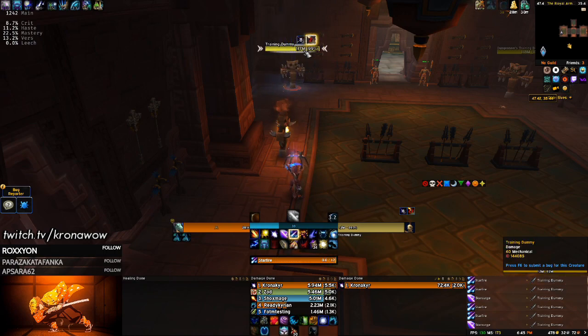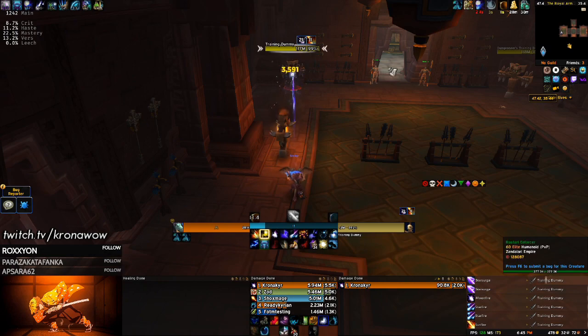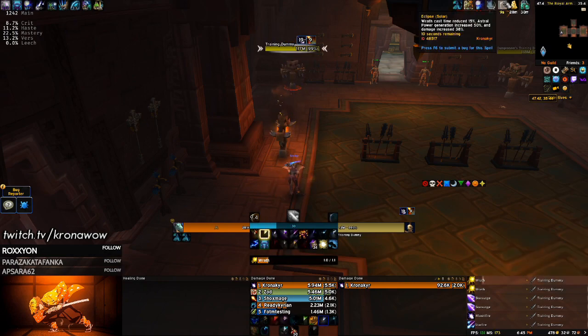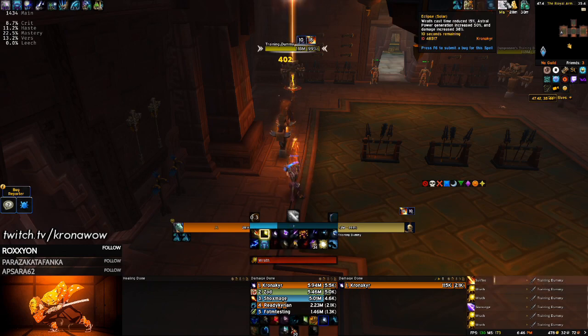I'm at the end of my lunar eclipse, so I'm just going to start saving up Astral Power already. I can start wrath now — it buffs my wrath damage. A couple more star surges, keep the dots up.